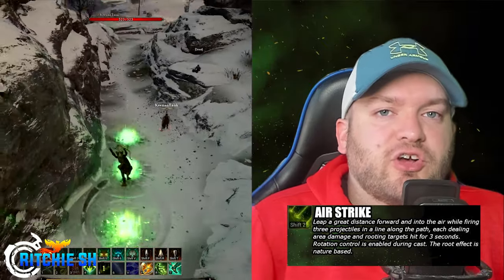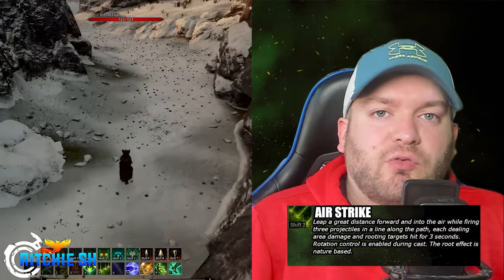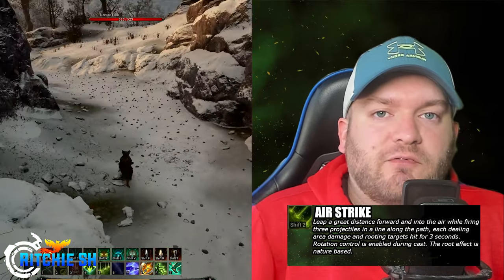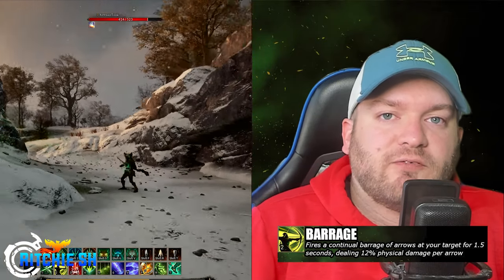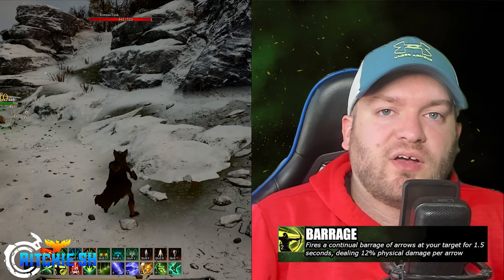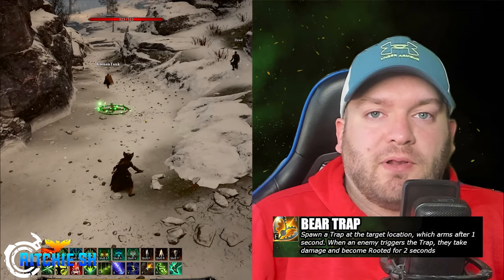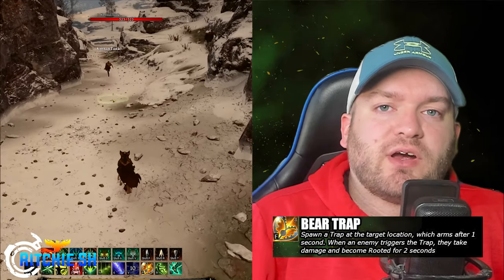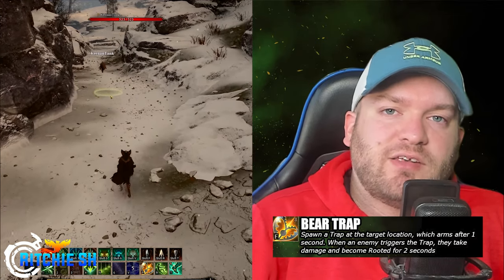Airstrike is your signature move for both offensive and mobility. With a powerful leap forward into the air, you fire 3 projectiles in a line along your path. Each projectile deals area damage and roots any target hit for 3 seconds with nature-based magic. Barrage is your go-to for relentless damage. For 1.5 seconds, you unleash a continuous stream of arrows at your target, dealing 12% physical damage. You can also set strategic traps with Bear Trap, which you place at a target location. After a brief delay, the trap will arm itself, and when an enemy triggers it, they will suffer damage and become rooted for 2 seconds, halting their advances and giving you a tactical advantage.